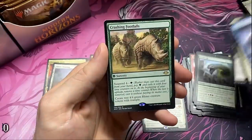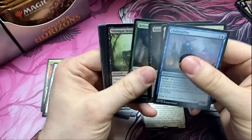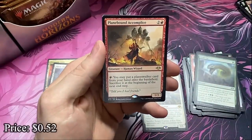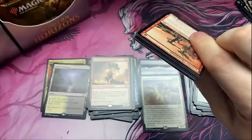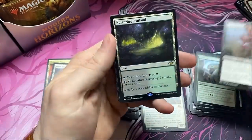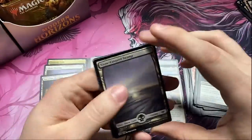It'd be a bit surprising if it were somewhere else. Crashing Footfalls. Come on right side, don't do us wrong. Chiller Pillar. Planebound Accomplice. I'm getting down there, man. We need to find our goods — let this be the pack of good and glory! Carrion Feeder and a Nurturing Peatland — or as Pat would call it, a 'Pog Beet Land.' Not sure why he called it that, I think his brain just malfunctioned for a second. It's another land and we do love lands.